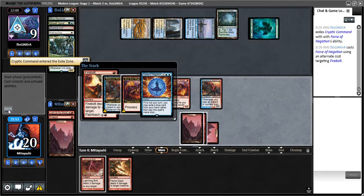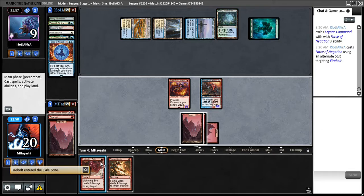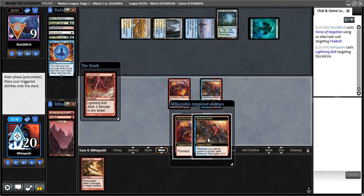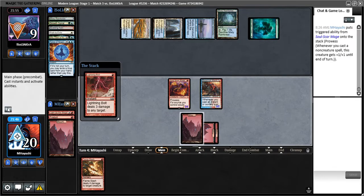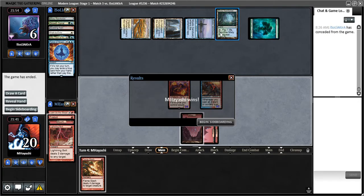There's the Force of Negation — good thing we drew the Flame Slash. Although actually they put themselves in a situation where... maybe they jumped the gun on that. So let's assume they Path — they'll have to take 3 — so I'm not so sure I need to blow the Flame Slash.